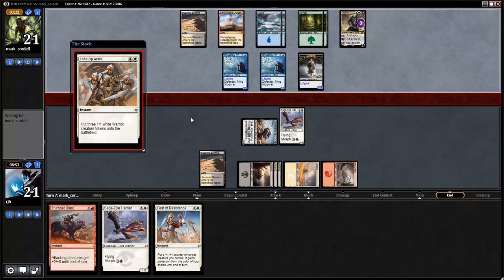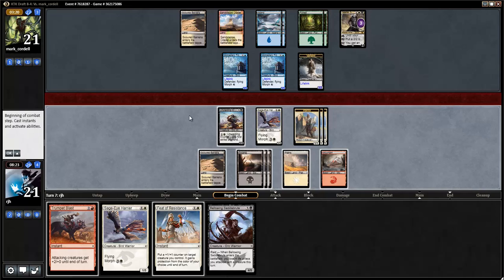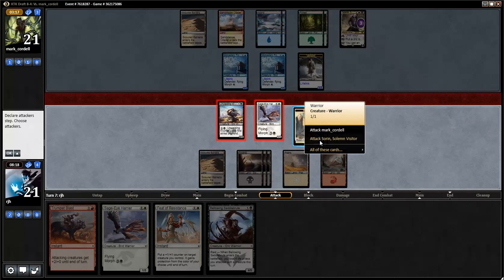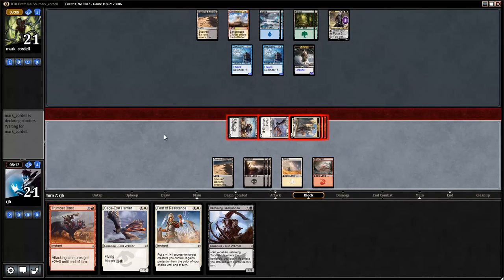Some of my warriors go away. Oh, this is a counterspell — well, I just lose by the way. I don't think I can play around it but I have to try. Have to get rid of Sorin now. Trumpet Blast should kill Sorin — I also lose a couple warriors along the way, but Sorin should die. I say should.